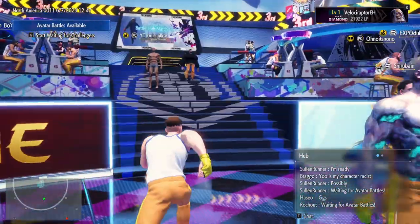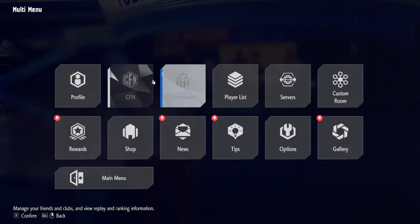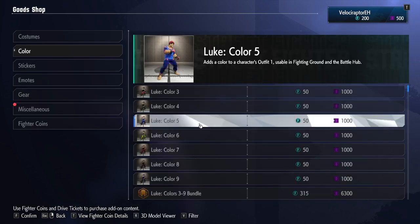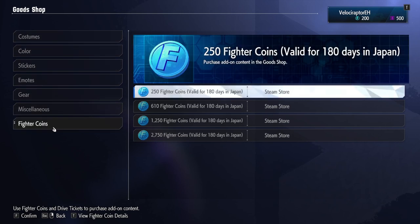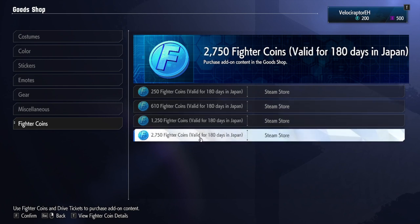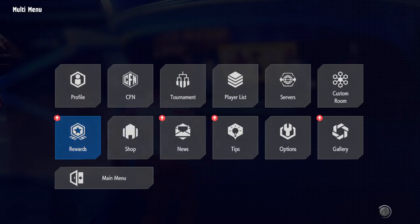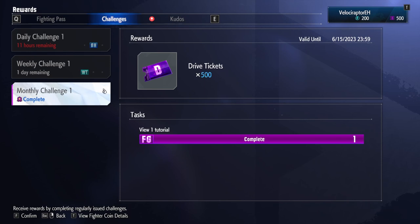Another aspect of Street Fighter VI that might be a little confusing at first is purchasing things. There are technically two different shops, at both of which you can spend two different forms of currency. The first is simply called The Shop, which you'll access through the multi-menu. Here you can spend drive tickets or fighter coins on secondary costumes, additional colors for your character's standard costume, stickers for your heads-up display, and emotes for your avatar. You obtain fighter coins by purchasing them with real money, offered in bundles ranging from 250 for $5 all the way up to 2,750 for $50 plus tax. You get drive tickets by purchasing the deluxe or ultimate editions of the game, as well as by completing revolving challenges that get updated every so often. If you're planning on grinding drive tickets via challenges, just know it looks like it's going to take months to get anywhere.